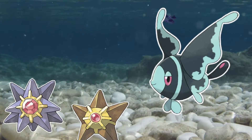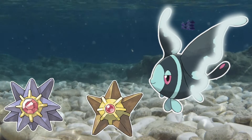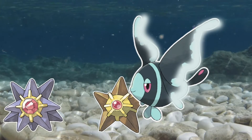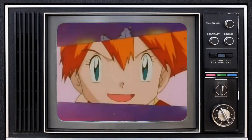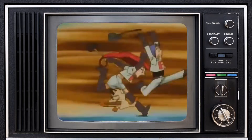Once a Staryu is sighted, Luminion activates its glowing fins to attract the unfortunate starfish, buying enough time to close the gap and gobble it up. Which is important because apparently Staryu are incredibly fast when they want to be — somehow.